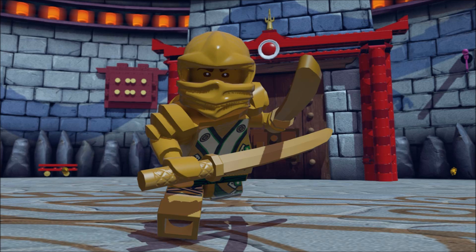Next up we can see the golden ninja himself, Lloyd, from Lego Ninjago. I really like the green ninja version of him a little more, but hopefully they add that in some form eventually — maybe as a new set or a costume. Speaking of costumes, it would be cool if this game did something similar to Disney Infinity's power discs, where the game recognizes a figure you own and unlocks different skins for it — something like Green Ninja or Batman Beyond.